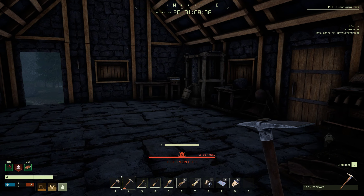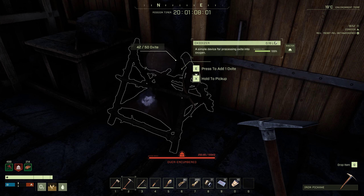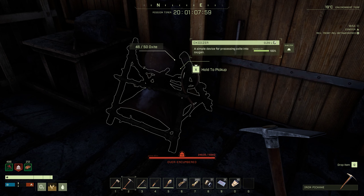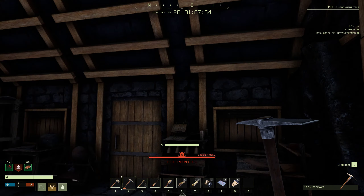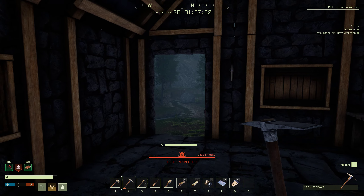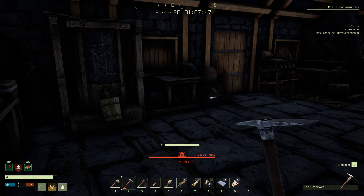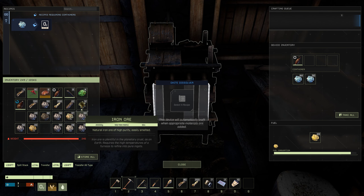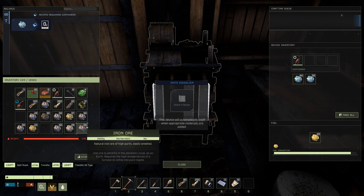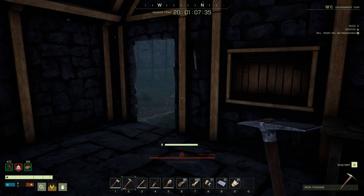Hi guys and welcome back to another episode — this is definitely bugged as hell. Welcome back to yet another episode of this beautiful game called Icarus. The problem with this game is where the hell is my stuff — my inventory is actually full.